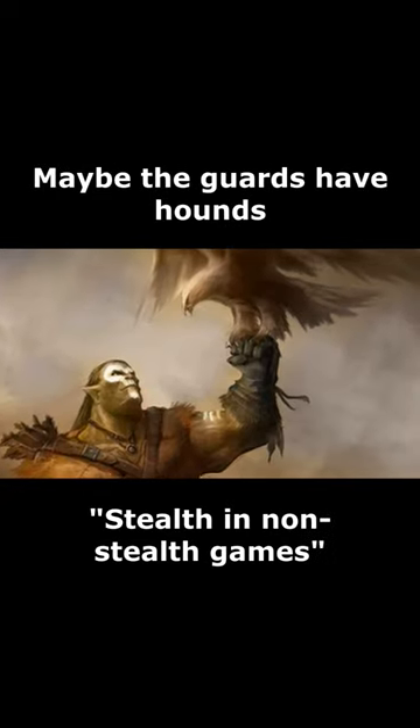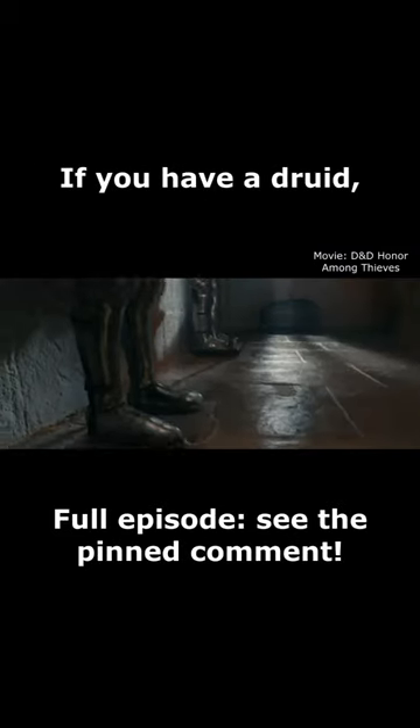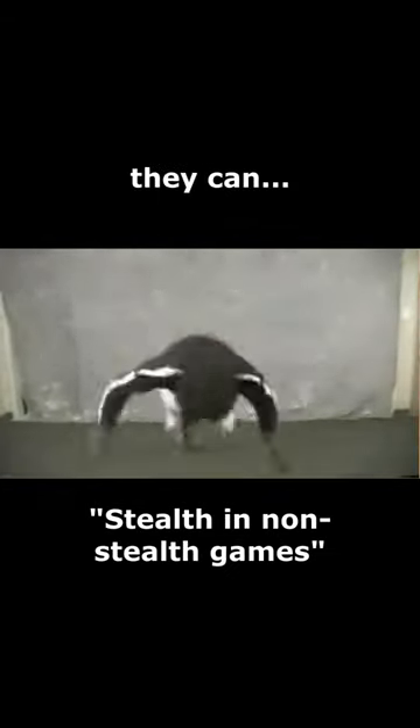Animal handling? Maybe the guards have hounds that can be petted. Persuasion? Maybe the guards can be bribed. If you have a druid, they might turn into a tiny animal and crawl into tiny cracks in the wall. If you have a monk, they can be sad because they chose to play a monk.